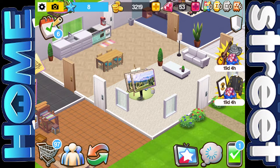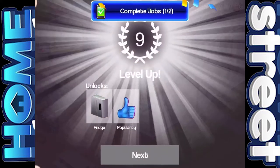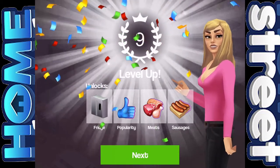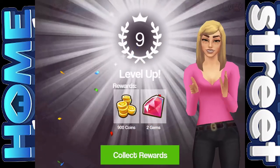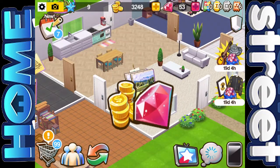Last episode — oh look how close we are to getting up to level 9. We can complete a job, so let's complete this job here. And we've leveled up to level 9 — we unlocked the fridge, each popularity, meats and sausages, and we've got 900 coins and 2 gems, so that is excellent.